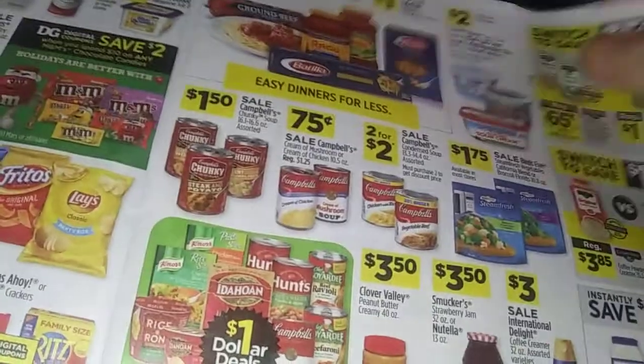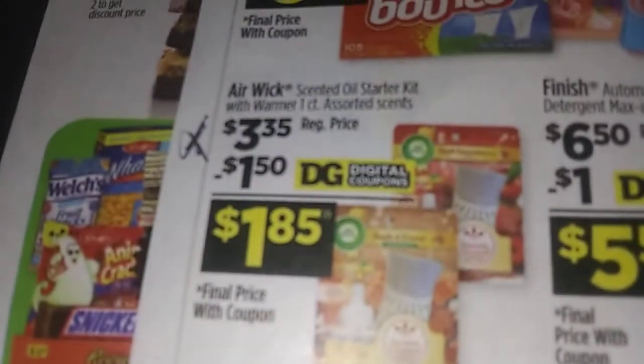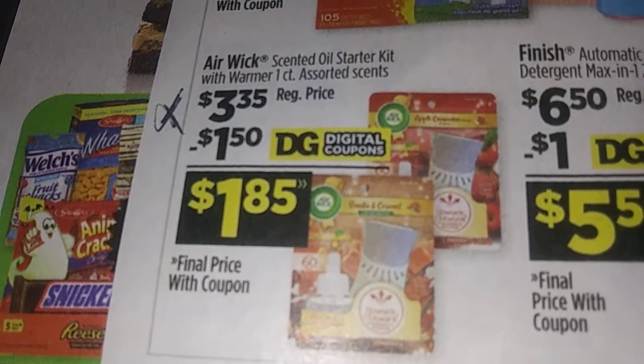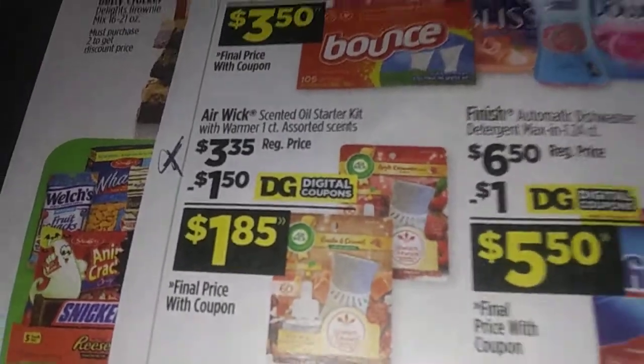There they are — I turned the page. Hope everybody's having a good weekend so far. Here's another idea if you're really looking for gifts on the thrift: aromatic center oil starters with the warmer, one count, $3.35 with a 50-cent coupon makes it $1.85. That'd be something to put in a gift basket.